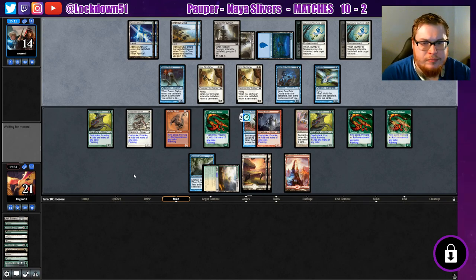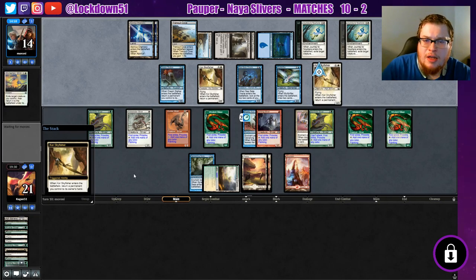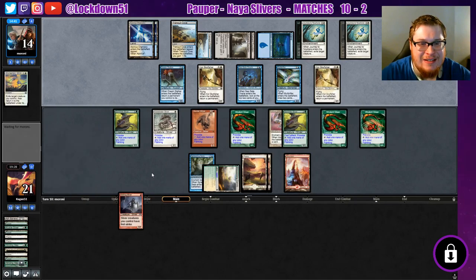Sorry, our opponent's playing so slow — it's really annoying. Exile target creature you control, return to battlefield — so flashing they're gonna blink Sky Fisher, blink the Reality Acid and bring it back. They need to start targeting our Virulent Slivers right now. We just need one lord to be able to attack in for one turn and we can Provoke everything and get in some damage. Flanking will help us out a lot.